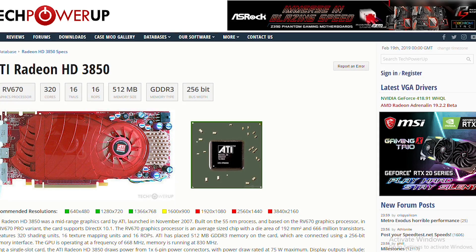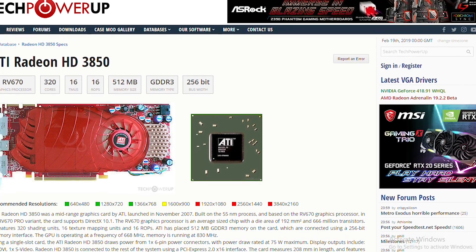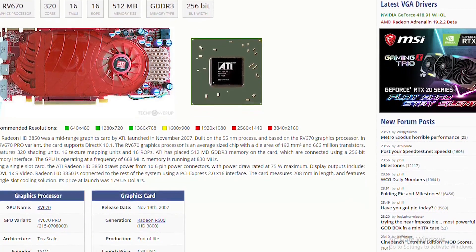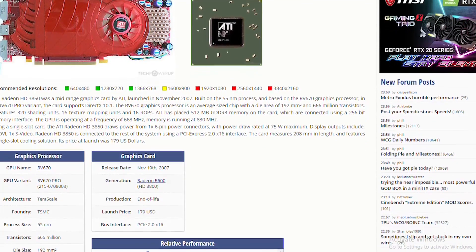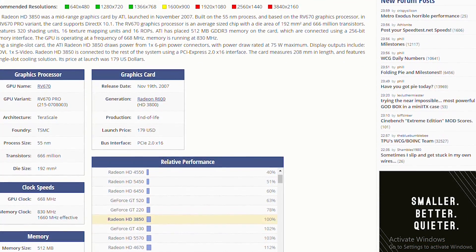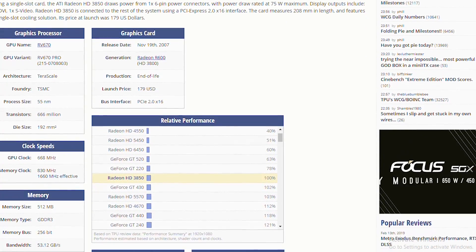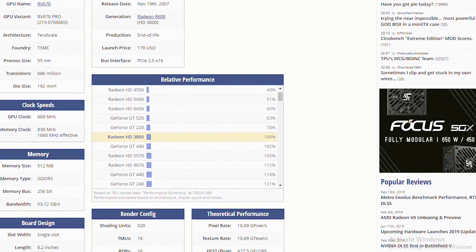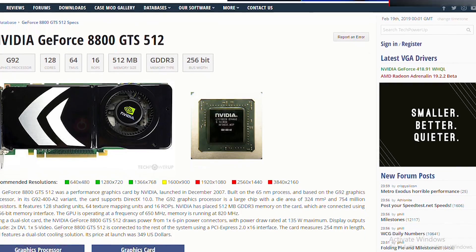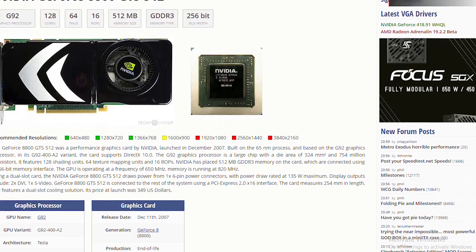In my opinion, these benchmarks do show why the Radeon lost quite badly to Nvidia's 8000 series of graphics cards and shaped the modern GPU market the way it did. Although it had almost three times the shader cores as the Nvidia GeForce, it lagged behind in most benchmarks, only providing a better minimum in both CS:GO and Unigine Heaven.